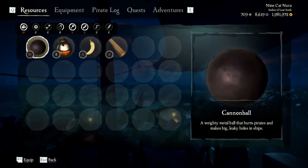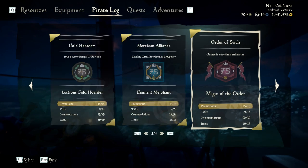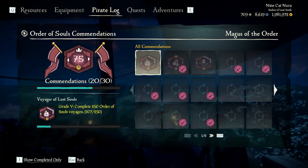If you want to check your progress for this commendation, go into your menu, Pirate Log, Reputations, Order of Souls, Commendations — it should be right about here.